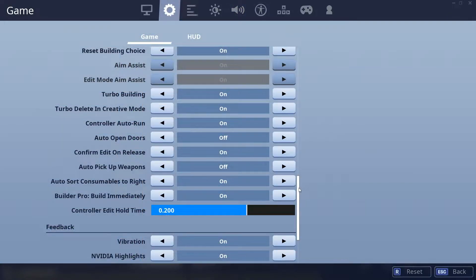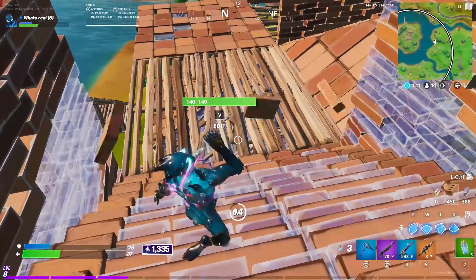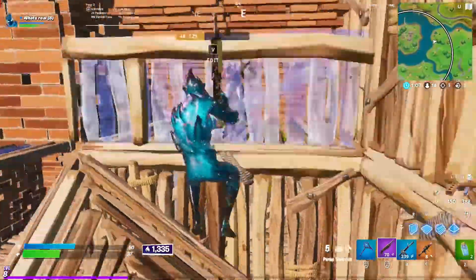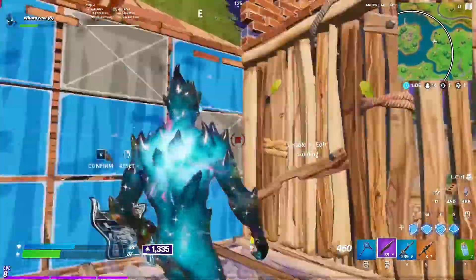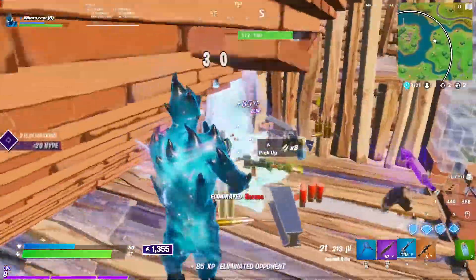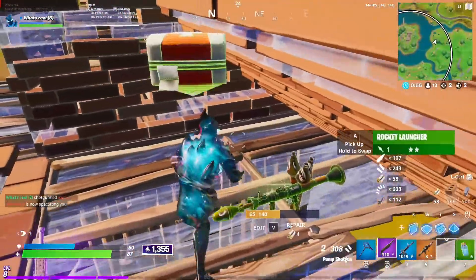The last important switch for Season 11, which most competitive players already are using, is switching on confirm edit on release. This feature is OP and I definitely would recommend it. Prior to this season, I had a double edit bind on, but now there is no use for it because confirm edit on release is even faster. In addition, it goes really well with scroll wheel reset. The confirm on release and scroll wheel reset is meta, and if you haven't already switched to it, you definitely should.